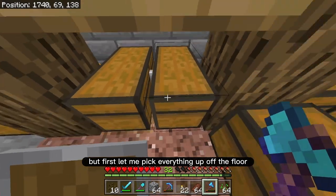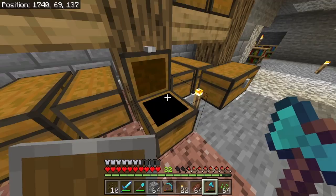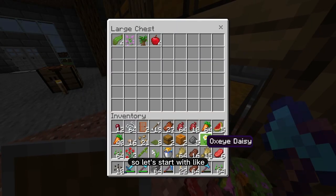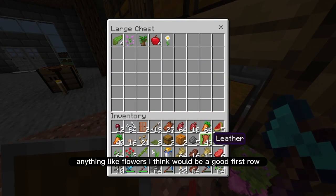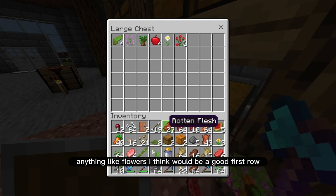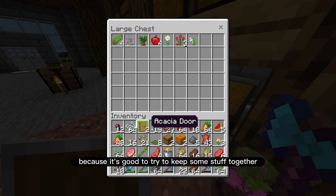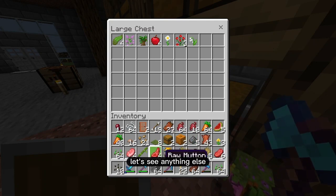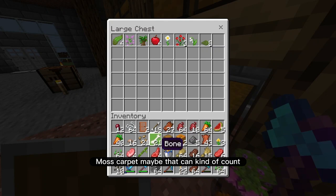First let me pick everything up off the floor. There we go. So let's start with flowers — I think flowers would be a good first row, because it's good to keep some stuff together. Let's see — moss carpet maybe, that can kind of count.